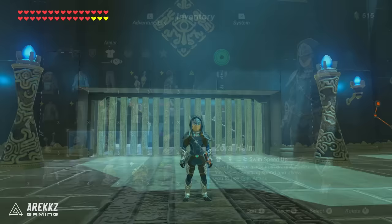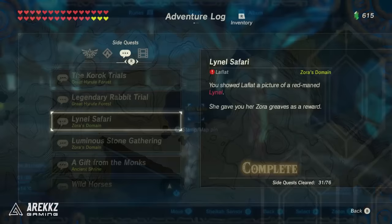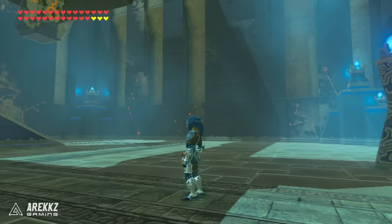After that we then have the Zora set. This comes from a combination of places. The chest piece is given to you once you complete the Vah Ruta divine beast quest. Meanwhile the helmet comes from a hidden chest at the bottom of Totala lake — just use your magnesis rune to find it and pull it out. And the legs come from the Lynel safari quest: there is a Zora you can speak to in Zora's domain, you go up, take a photo of the Lynel, and she then gives you these.